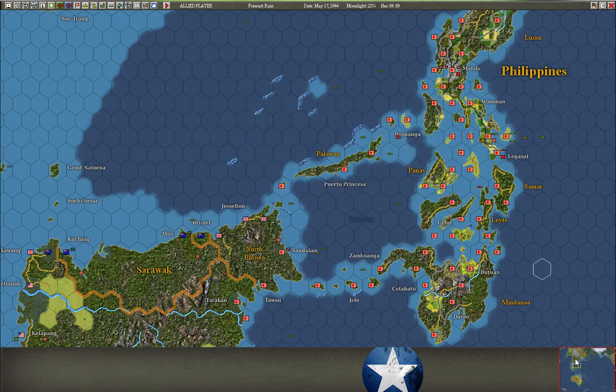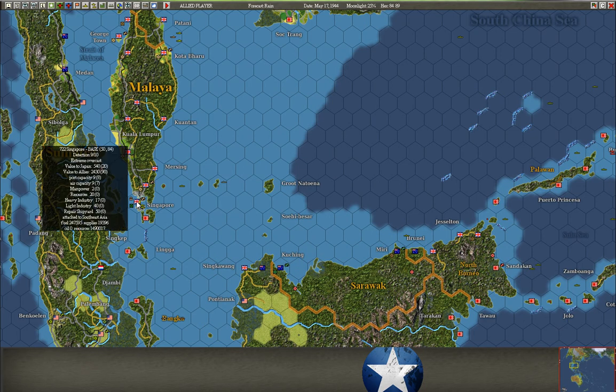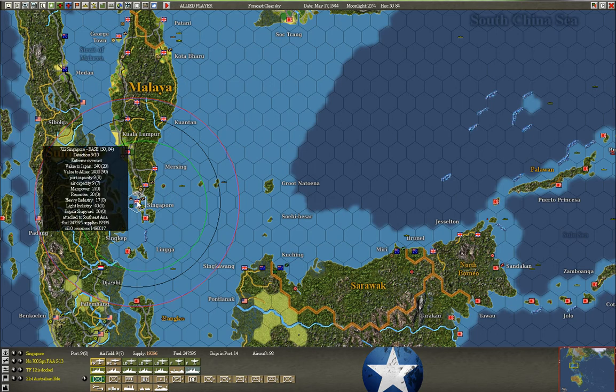Now let's talk a bit more about bases. I'll click on Singapore since it has just about everything I want to discuss. If you mouse over it first, you get a little info: the name, the detection level — how much the enemy can see of it. They flew a couple planes over it last turn, so they have a good idea of what's here. You can also see its value to both Japan and the Allies, and every base is worth a number of victory points — as is every ship, aircraft, and army squad.